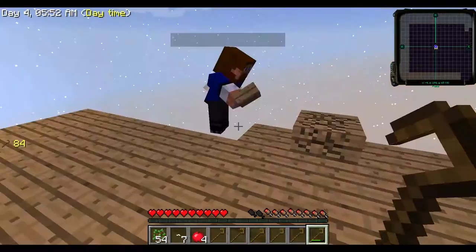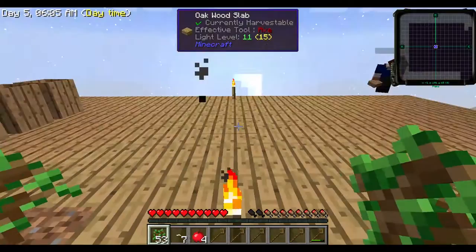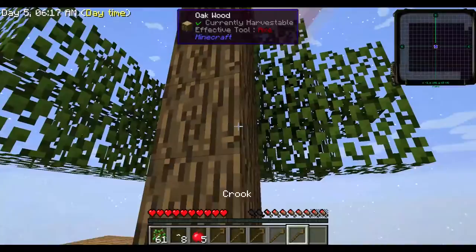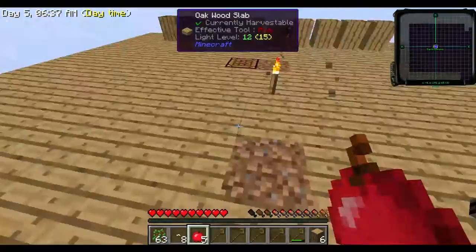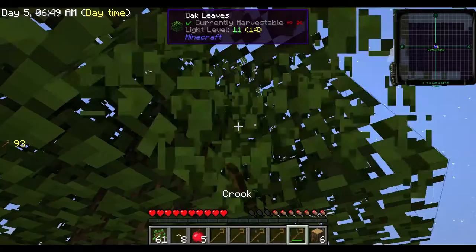I feel like the axes, at least initially, just don't seem worth it to use because once they break you have to make more. I just prefer them — I'm fine making them because I can plant another tree and make another one. It's just a few seconds' difference between standing there punching a tree versus chopping it down with your beautiful wooden axe. I'll make you an axe if you want one. Nah, I like punching trees.